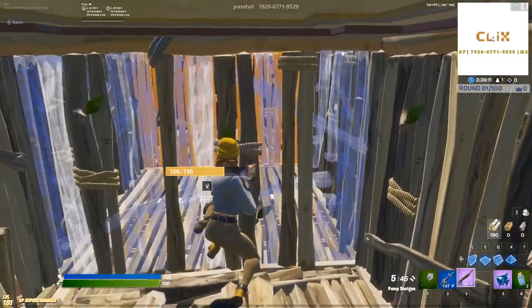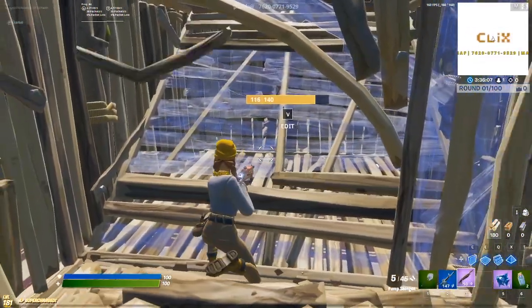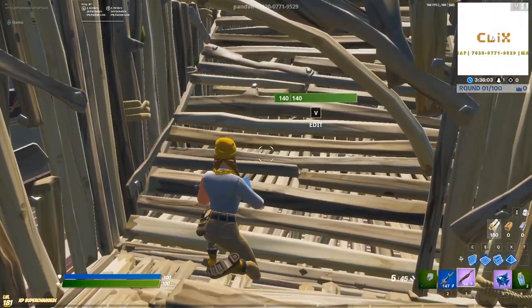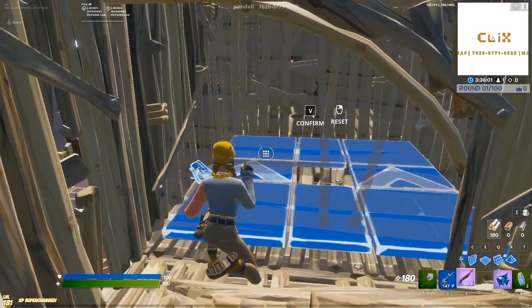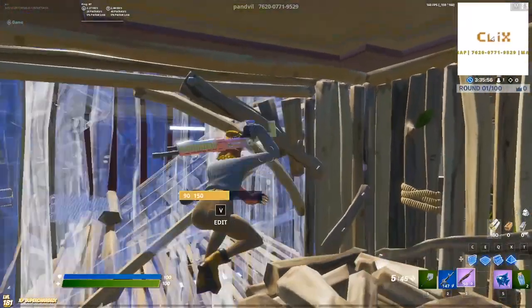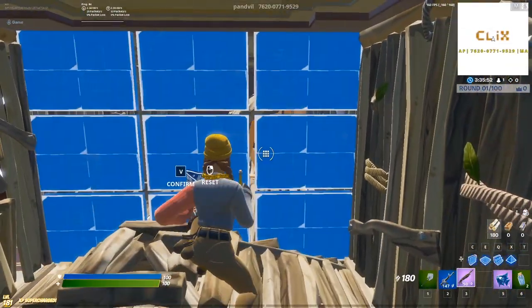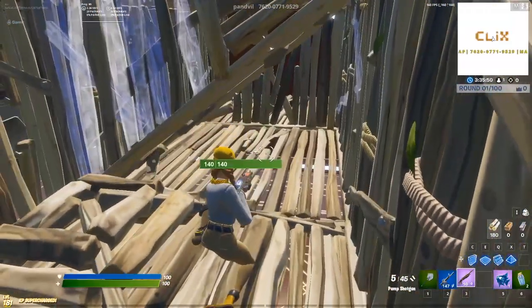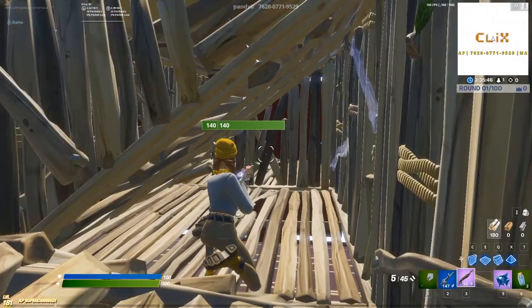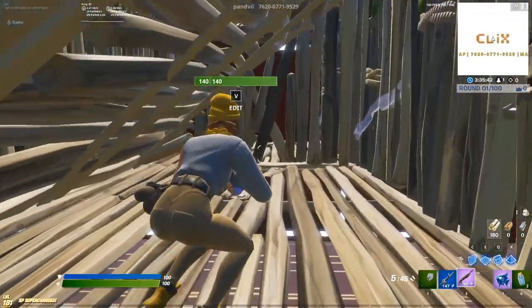The second technique I'm going to be showing you guys today is actually more unique. This trick can actually be done with either a ramp or a cone — I'll show you the variation in a second, but it's honestly just the exact same thing. When you have this piece control in the middle, you're just going to want to edit the ramp like this. What this actually does is it allows you to open up this bottom corner right here and be able to shoot at their wall if they have their peanut butter up. You're going to be able to open this up and shoot at their wall without them actually being able to see you at all.